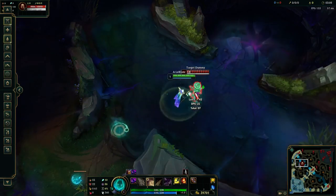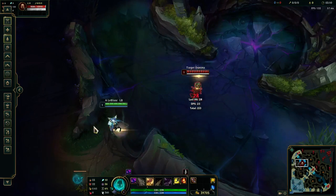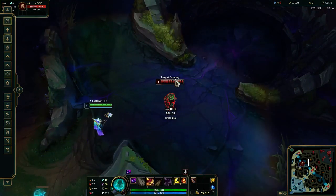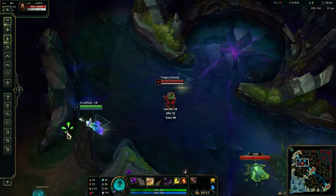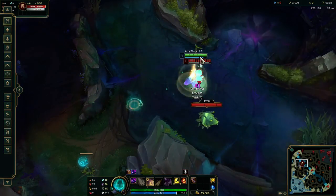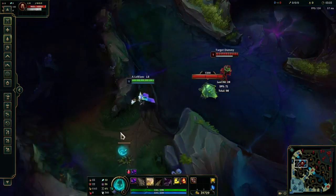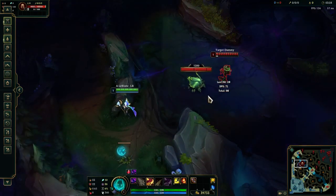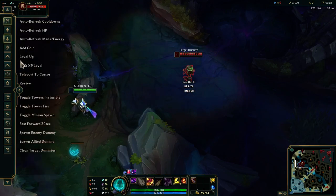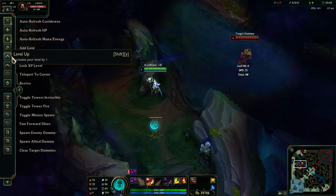So W, auto attack, auto attack, pop back. Whenever you pop back from these combos, try to pop back very quickly before your auto attack completely finishes, because this will make it harder for the enemy to get off two auto attacks on you, which will help you win the trade by a lot more.